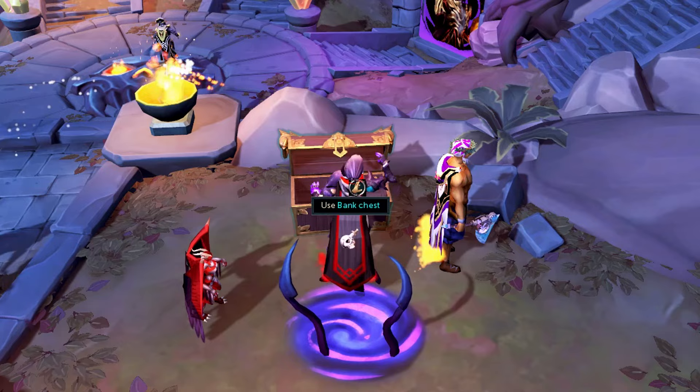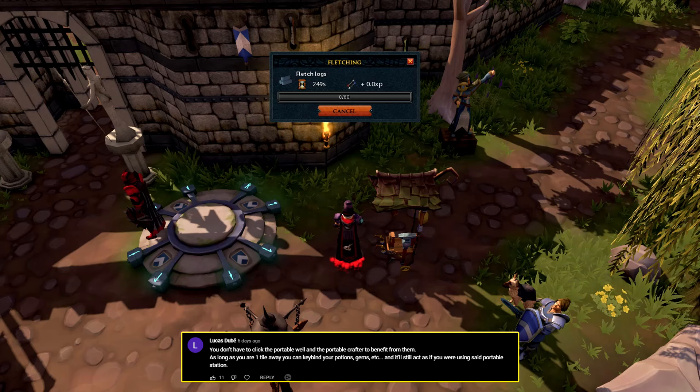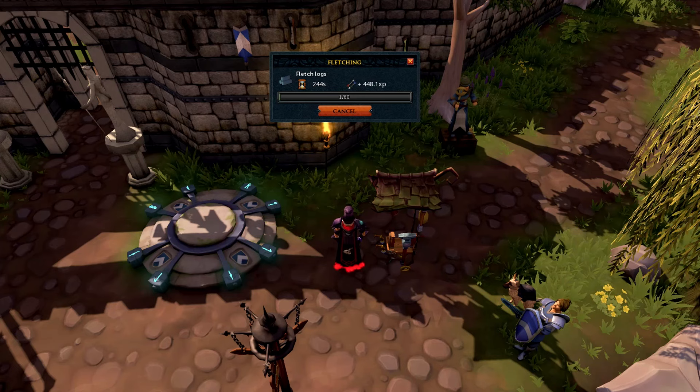For some reason, you don't need to actually use portable skilling stations to gain the benefits, as long as you're standing one tile away from it. But even though that's the case, in case it ever gets patched, click on the portables just in case and use them to make your items.